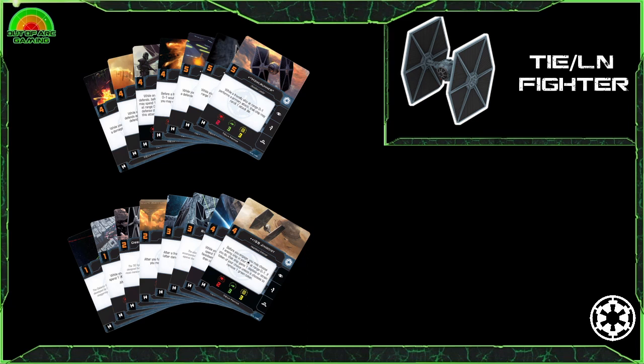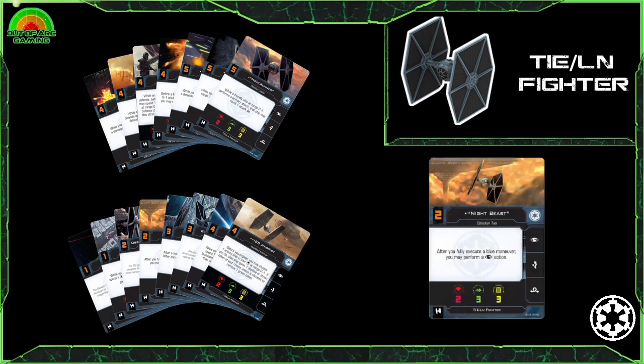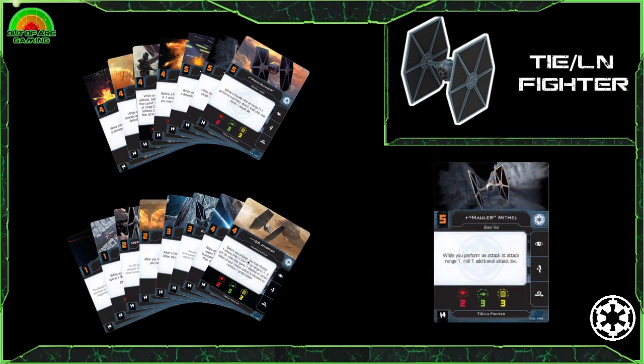With named pilots having abilities ranging from swarm support to all-out offensive, you can run some very interesting loadouts. Notable TIE fighter pilots include Night Beast — with the ability to perform a focus action after fully executing a blue manoeuvre, this is incredible as it allows you to have modifications whilst also capturing objectives or repositioning. We also have Mauler Mithil, famous for being the TIE fighter who sent Vader spinning at the Battle of Yavin, gaining one additional attack die when attacking at range 1, giving you four dice combined with two talents.